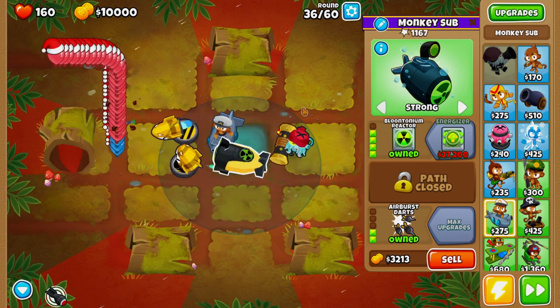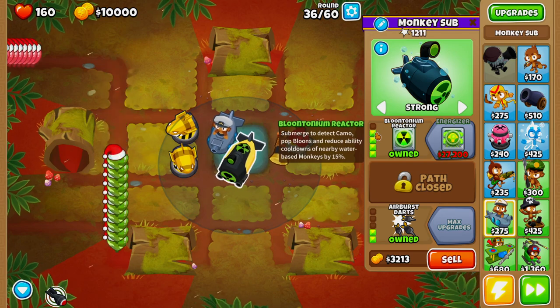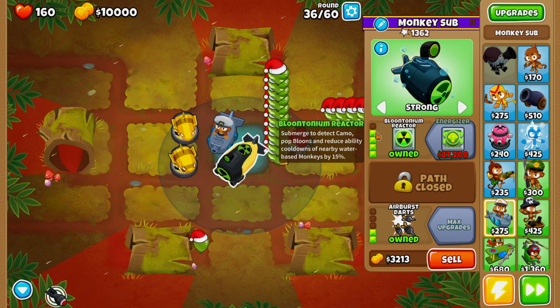We're going to unsubmerge our monkey sub and finish off round 36. Remember, once we get done with this we are going to be good to go — then we can fast forward all the way to round 60.